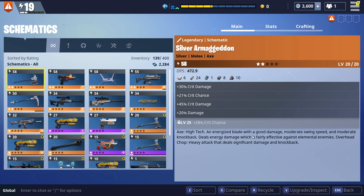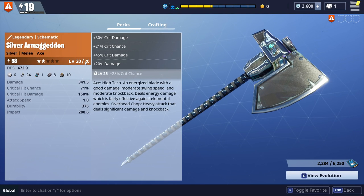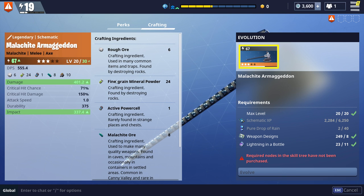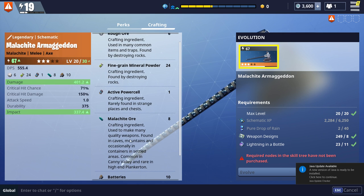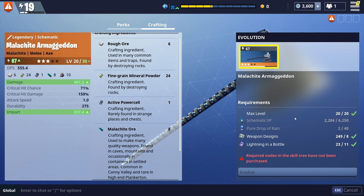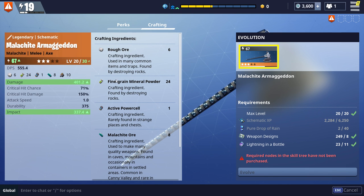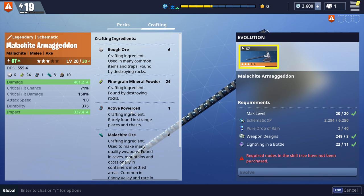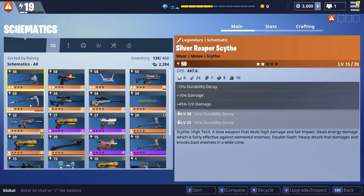This is very important because if you go to upgrade this guy, which I have at level 20 out of 20 so I can evolve him - I actually can't because I don't have the node for it in the skill tree, and I don't have the resources. I need a bunch of weapon schematic XP and pure drops of rain. But the important thing is that if you look at what it takes to craft at that level, it takes stuff I've never even seen before. That's why it's important to check what it takes before you upgrade, to make sure you have those resources.